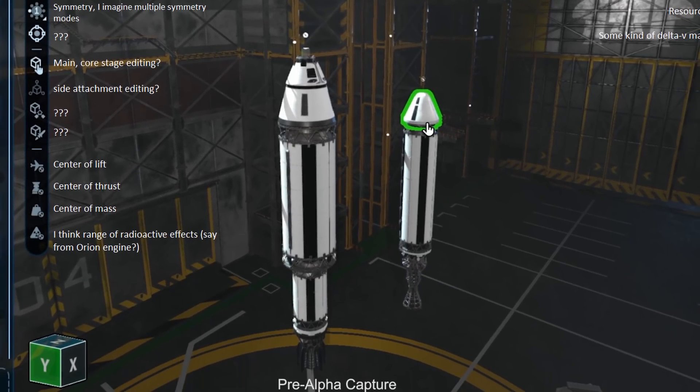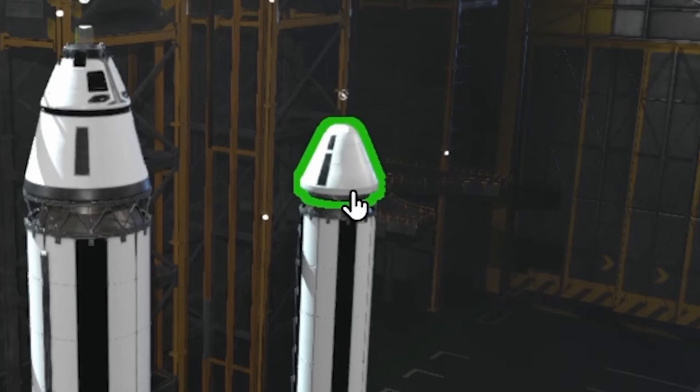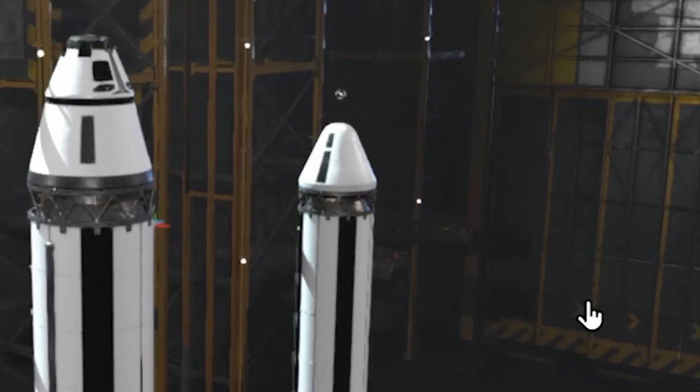Right in the center, we can see almost two rockets being built at once. This is in line with something we've heard previously — apparently you will be able to build parts of your rocket like complex boosters right there, instead of having to create a separate sub-assembly and then loading them into the main craft. We can also see a little welding animation when placing the part, which is a nice touch.